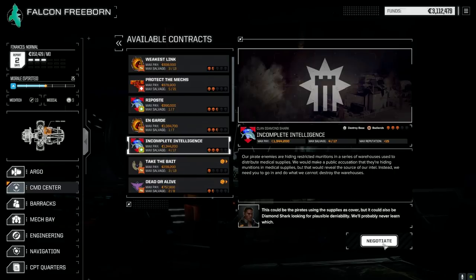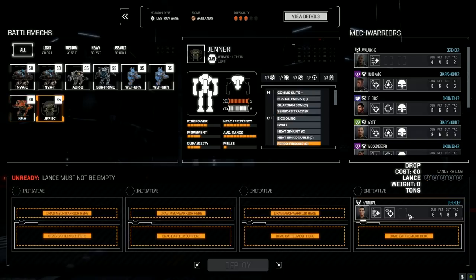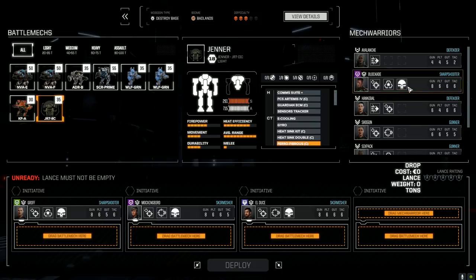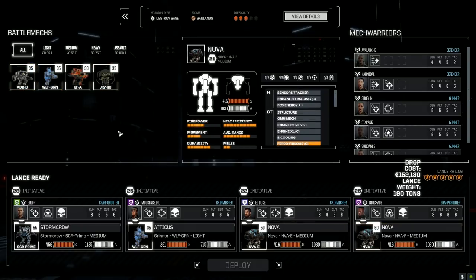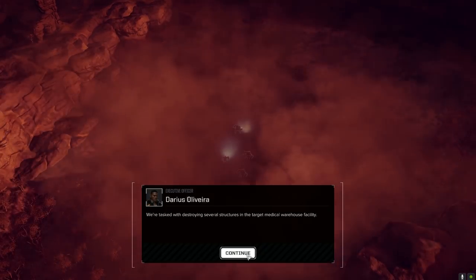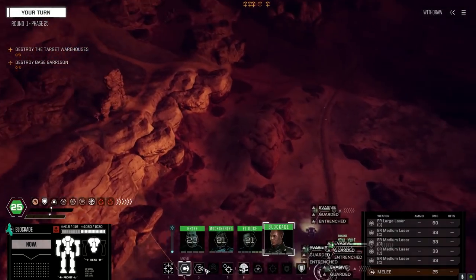Taking the Incomplete Intelligence contract — it's pirates but we're going full salvage to see what we can get. We know roughly what parts we need, so hopefully we can find some stuff without completely obliterating everything. Deploying E and F lance. Here we go — the mission is to destroy the warehouses on this map. We've got the tools and the talents, let's get this done. Taking the high ground again.